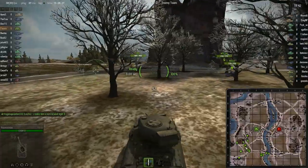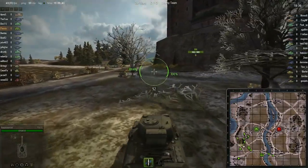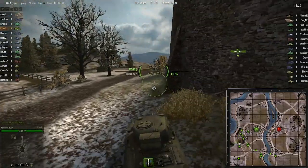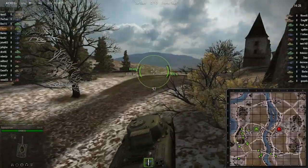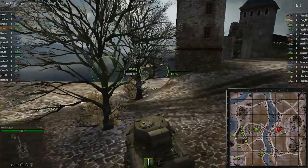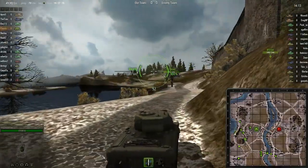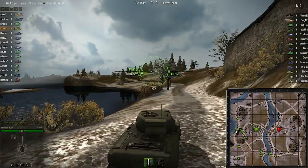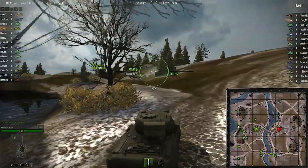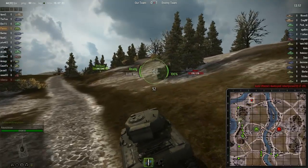It doesn't look like there are too many people heading across the bridge, but I'm not in a tank that can do that very well. So I'm going to head to my regular position. On a slight downward slope this tank gets around 37 — actually this is flat ground — 37 kilometers per hour on flat ground.